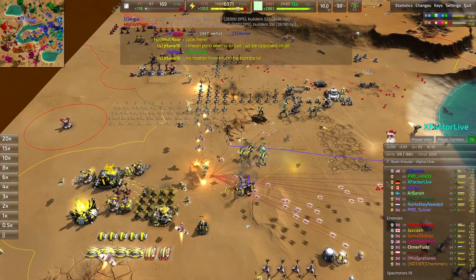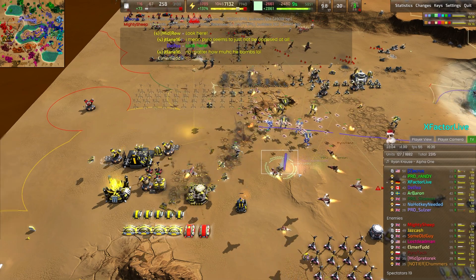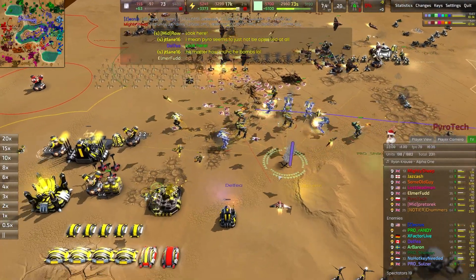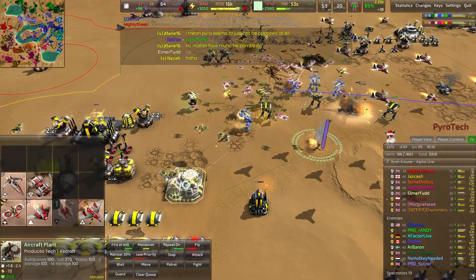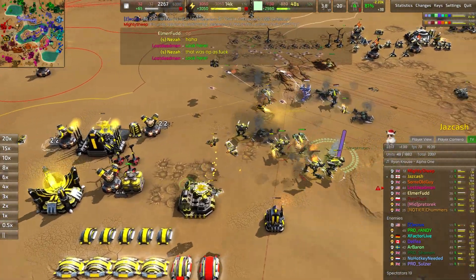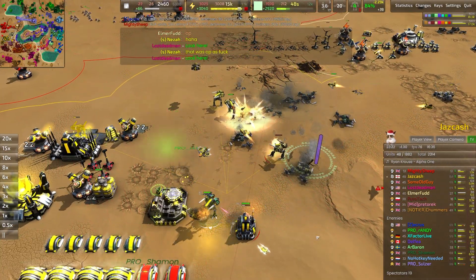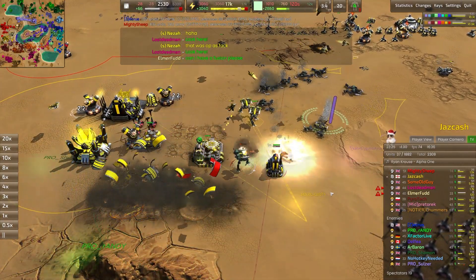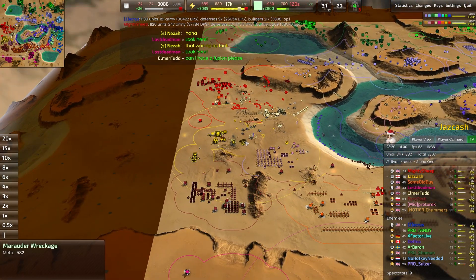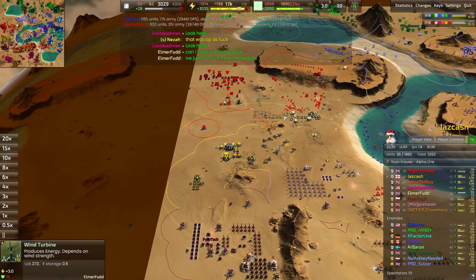Marauders have made beach and they do find the advanced geo. Nice save right there — the marauder did manage to jump on top of the advanced geo and got it extremely low. But before they could kill it, the yellow player Jazz Cash used his build power all around him and managed to eat the geothermal before it got blown up, meaning it didn't explode and take out the entire base. Absolutely fantastic micro — that's what the pros are so good at, finding cheeky ways to make the most out of seemingly unwinnable situations.